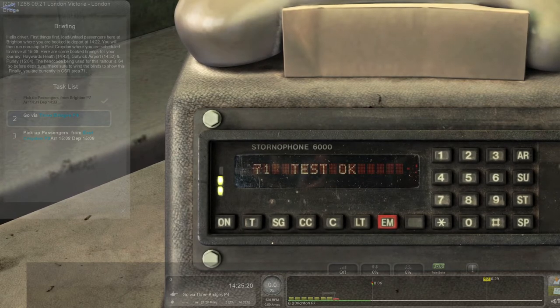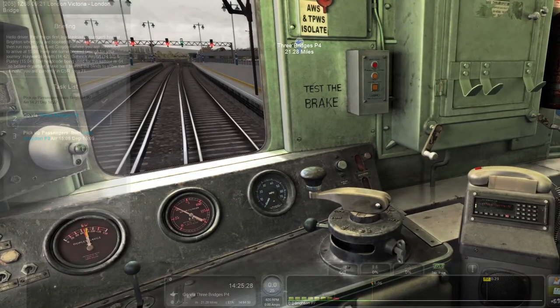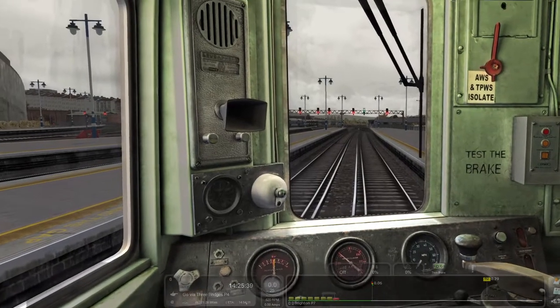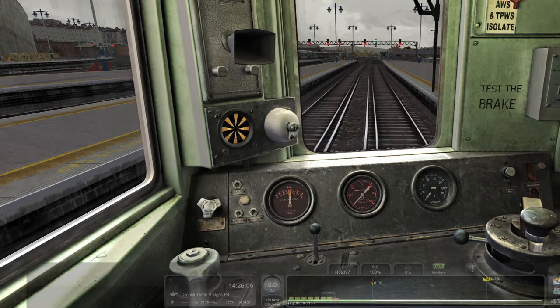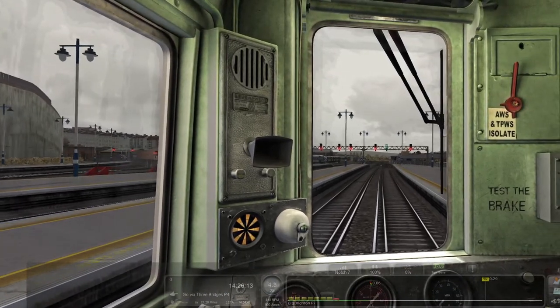That's going to allow the signalman to contact us directly about certain signals. We've got a green — we can go. We're in Brighton station with a very long train. We put it to forward, master key on, signal the guard to let him know we're ready to go, and put this into notch seven. We've got power and we'll start getting moving.